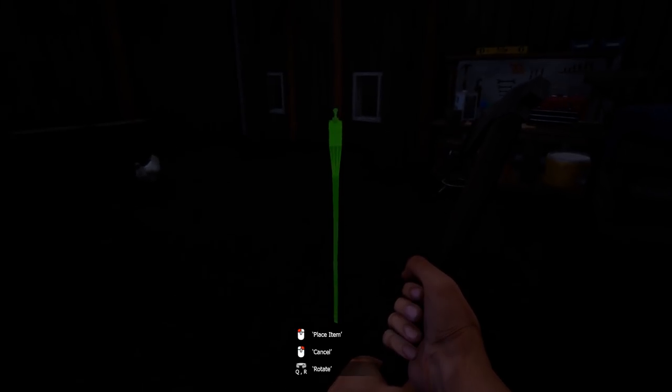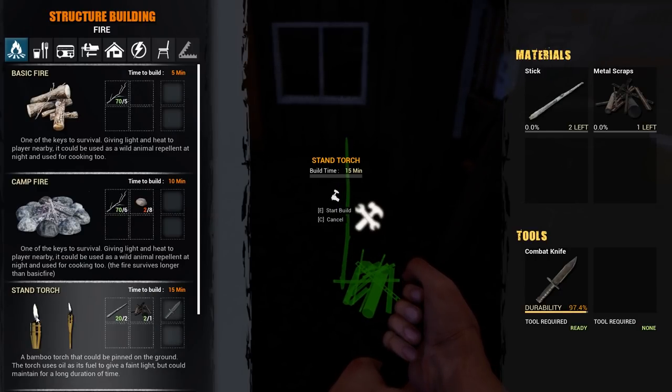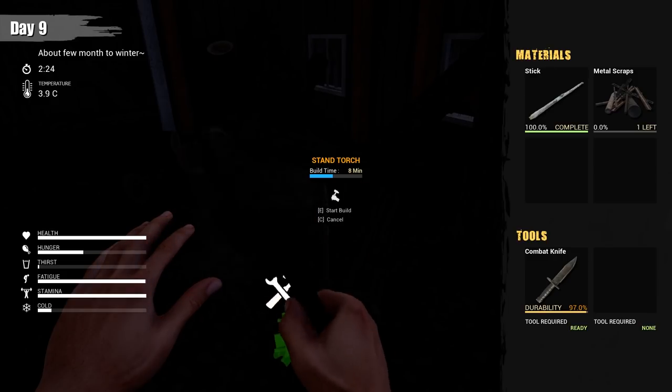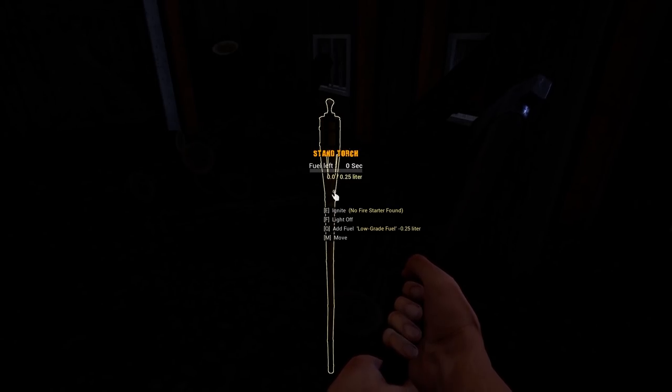Normally I wouldn't do this, but since I'm making a video series I want things done. So it's dark now — let's make some standing torches in here. I don't have a lot of materials for both of them, but we can move them later. I've got plenty of sticks and these things run on biofuel, which is cool. Let's add the fuel and ignite — oh, I need matches for this.